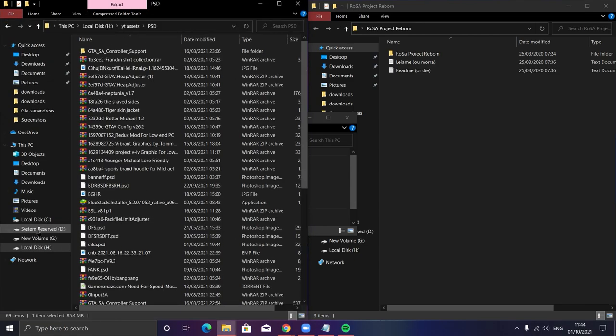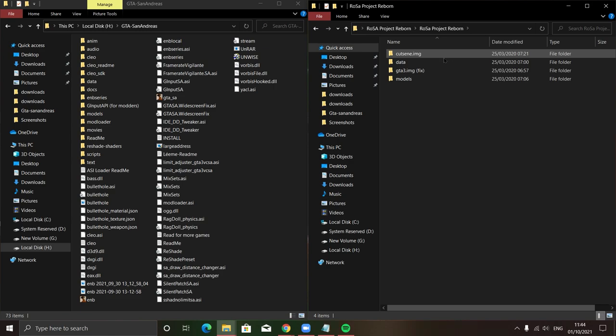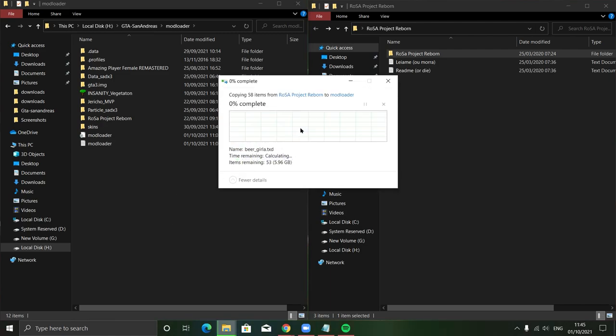Once your file has been extracted, simply open your extracted folder and then open your game directory. Please make sure you watch the installation video till the end because there are some important steps. After opening your game directory, open the Mod Loader from GTA San Andreas and then simply drag and drop Project Rosa Reborn into the Mod Loader — it will start copying files. Just wait until the copying is finished.